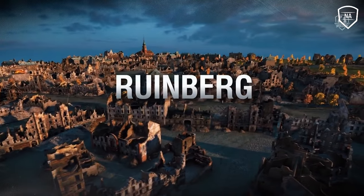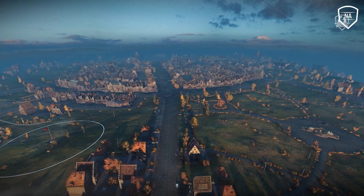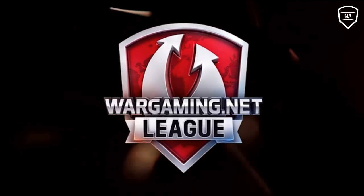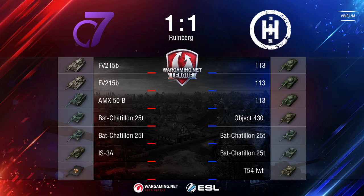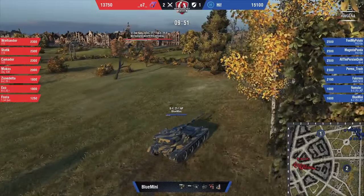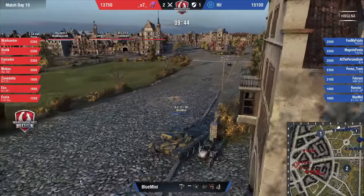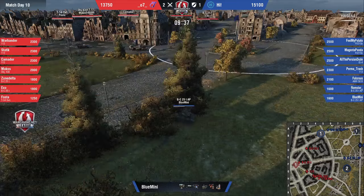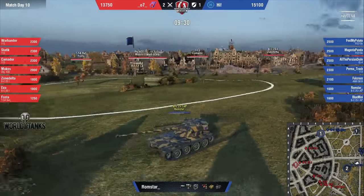Looking at the new lineup, we're going to see three 113s for 07, then a 430, two Bat-Chats, and a T-54 lightweight. Meanwhile, High bringing two 15Bs, an IS-4, a 113, a 50B, and two tier 9 Bat-Chats. Blue Mini taking a passive scout in the south, Romstar a much more aggressive scout in Delta Village. Fosta in a T-54 lightweight heading out towards the zero line trying to get any eyes. Permit Trash's heavy tank is going to push down into that bottom corner to open things up.